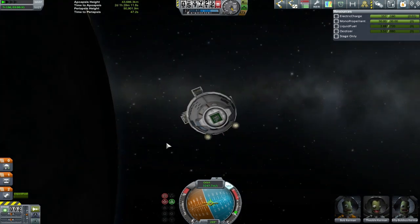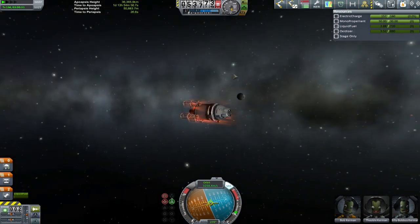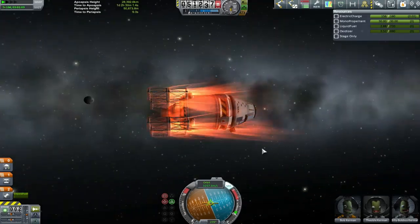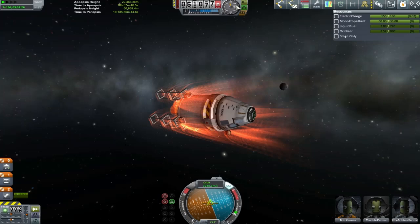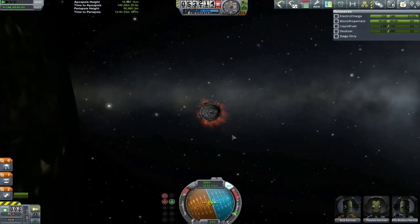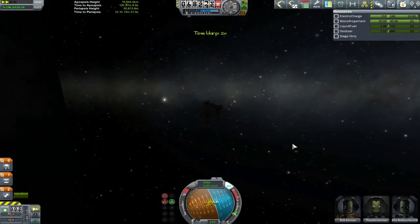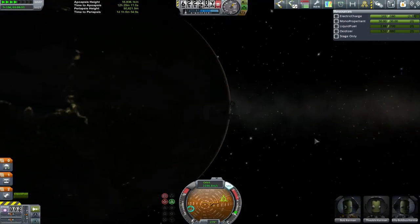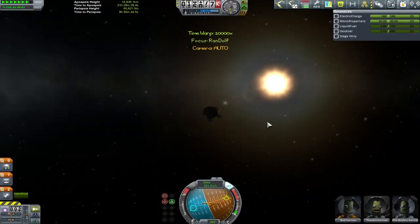Immediately I realise we're coming down just on the other side of sunset, which is quite annoying. We're at 50 kilometers and shedding speed like you would not believe. Up top you can watch my apoapsis dropping on the map view. Coming down at about 19,000 kilometers — quite a way to go. We've just about reached the height of the moon's orbit, but haven't even got inside it yet.